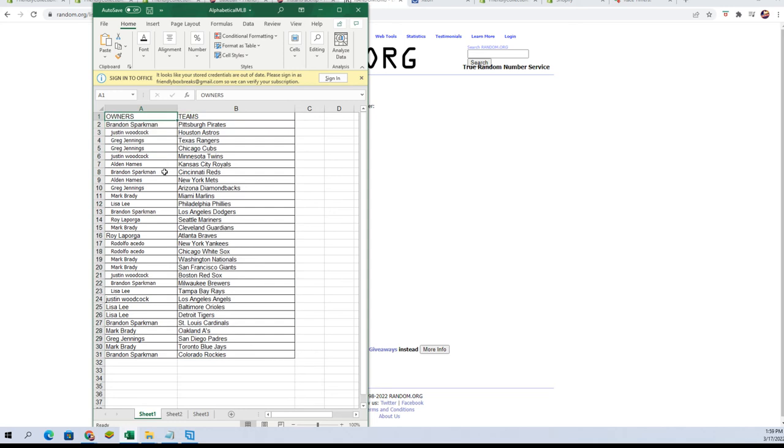Alright, let's check it out and see who everybody has. Brandon S, you've got the Pirates. Justin W, you've got the Astros. Greg J, you've got the Rangers and Cubs. Justin W, Twins. Alden H, Royals. Brandon S, Reds. Alden H, Mets. Greg J, Diamondbacks. Mark B, Marlins. Lisa L, Phillies. Brandon S, Dodgers. Roy L, Mariners. Mark B, Guardians. Roy L, Braves. Rudy A, Yankees and White Sox. Mark B, Nationals and Giants. Justin W, Red Sox. Brandon S, Brewers. Lisa L, Rays. Justin W, Angels. Lisa L, Orioles and Tigers. Brandon S, Cardinals. Mark B, A's. Greg J, Padres. Mark B, Blue Jays. Brandon S, Rockies.